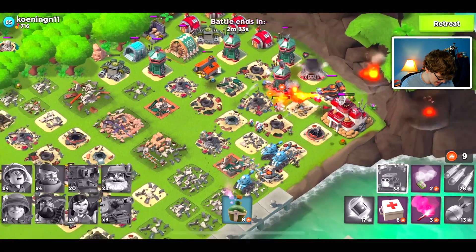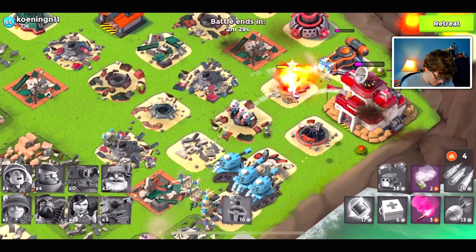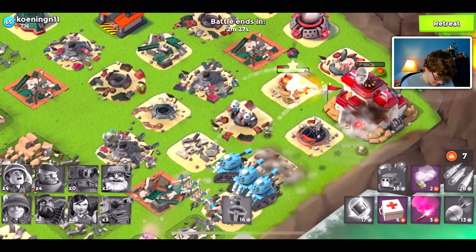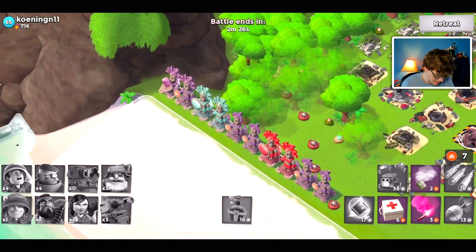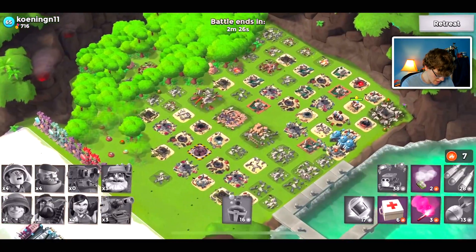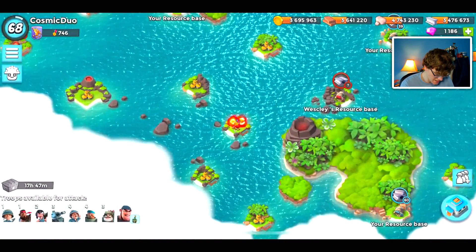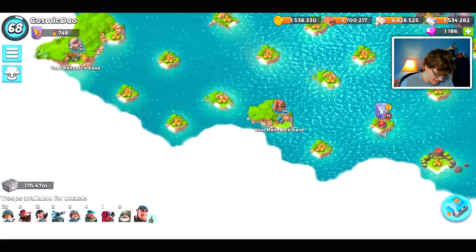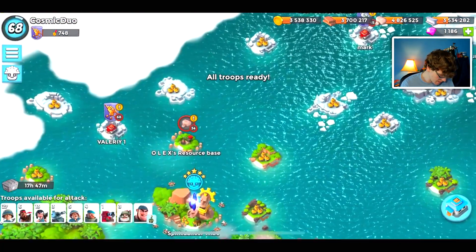We'll finish this one off and hop into one or two more attacks — trying to pick out a level 68 and see if we're able to attack an essentially max player. There we go, taking it out. Your ice statues did not do their job — well, I guess they did make the attack interesting. You can tell by the casualties it was not an easy attack, but I didn't really doubt I was gonna lose to that.